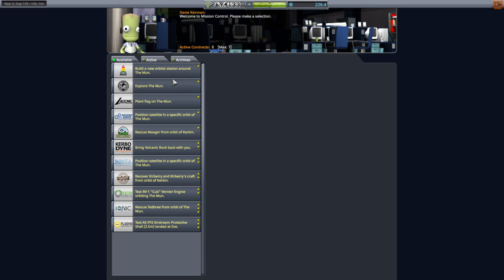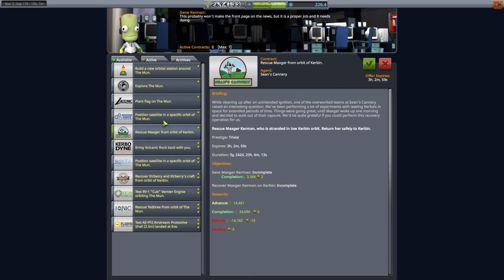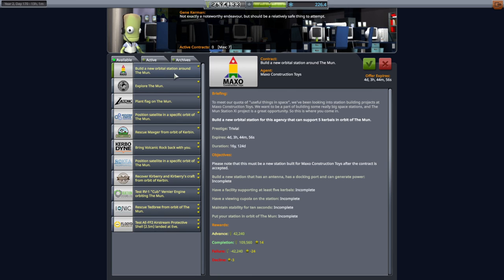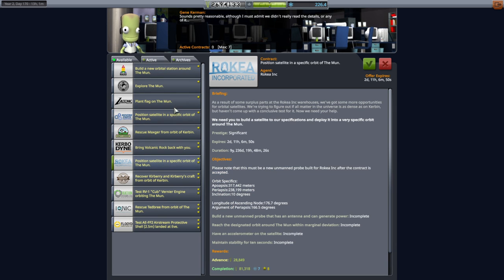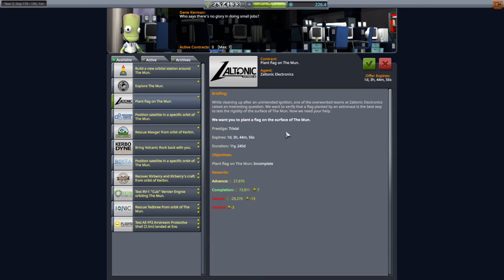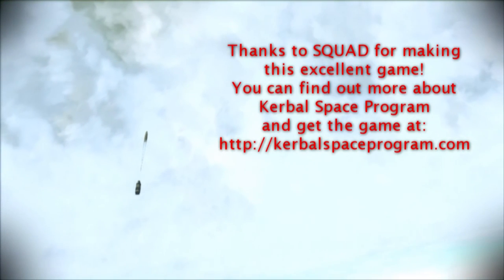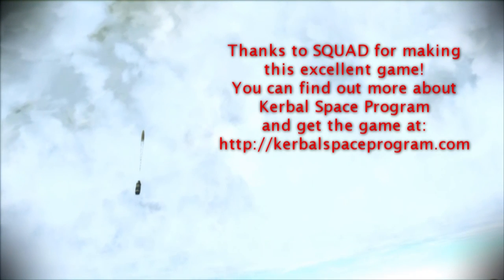They're still giving us Mun contracts instead of something more interesting. I'm not going to test an airstream protective shell landed at EVE. New orbital station around the Mun — I'll think about that. We've got a lot of Mun contracts; we might try and package them up into something. But for now, I'll leave it there and say thank you for watching. I hope you enjoyed this video — if you did, please press like. If you have any comments or suggestions, please leave them in the comments below, and I'll see you next time.